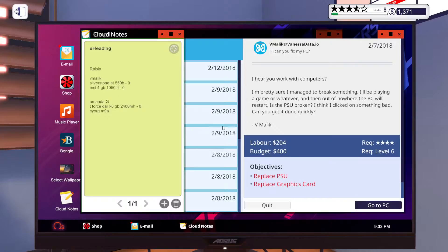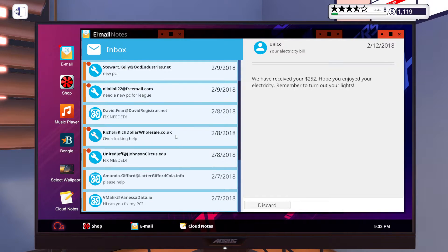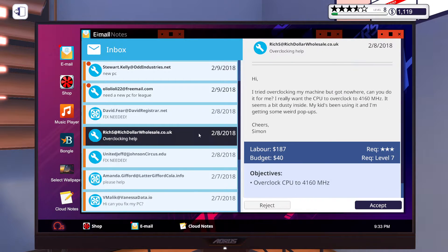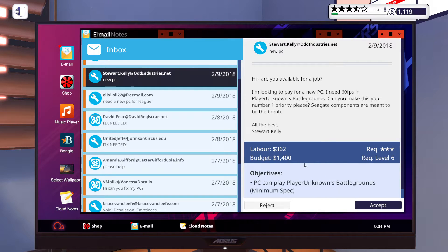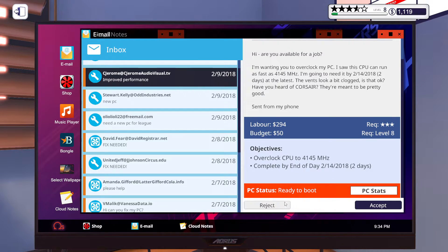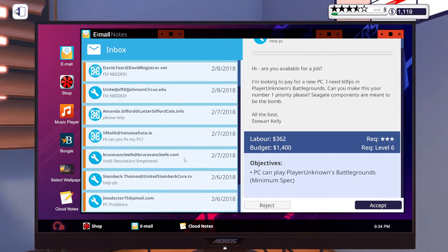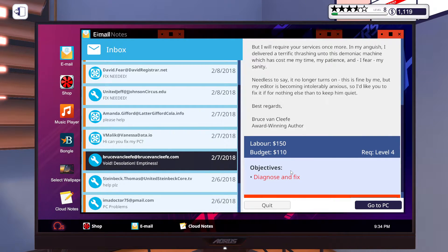Oh my, look at all these things. Diagnose and fix, replace RAM, overclock — I don't want to do any of that right now. New PC, improved performance. I don't want to mess with these ones because I don't know how to do the overclocking. I'm getting overwhelmed now. These are obviously builds or replacements. This is a diagnose and fix.